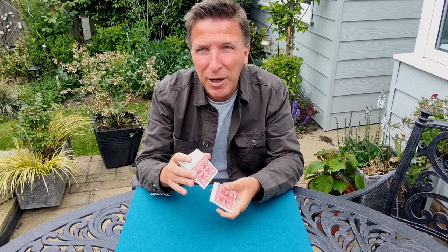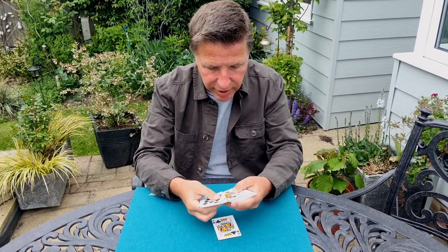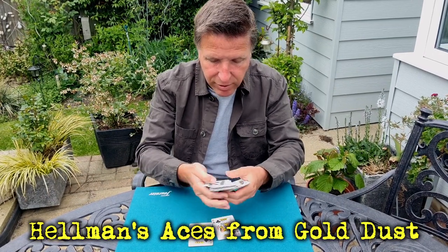I'm going to need a couple of helpers for this. We don't actually have people here, so I'll use playing cards. I'm going to use the King of Clubs and the King of Spades. These two cards are going to help me in just a moment. There are the two Black Kings.